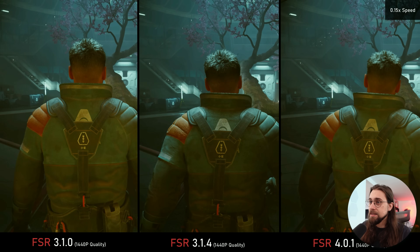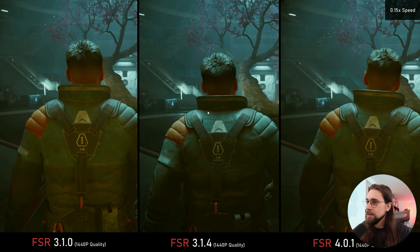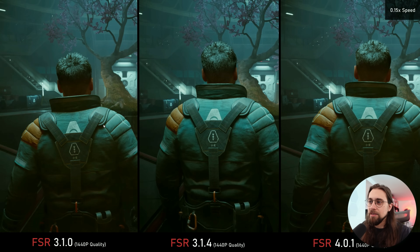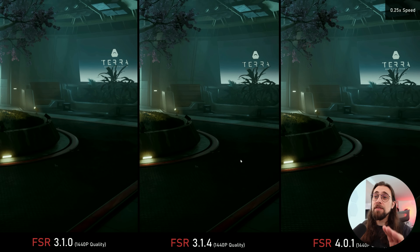Going to a 0.15x slowdown, things look decently well overall, but look at the shimmering on the codes — it still happens. FSR 3.1.4 shows pixelization, while FSR 4 shows basically nothing. FSR 3.1 has even more pixelization. There's also a halo around foliage with FSR 3.1.0 and 3.1.4 — something that does not happen with FSR 4.0. Zooming in, FSR 4 delivers way better clarity; the lines on the foliage are just easier to see with far less pixelization.